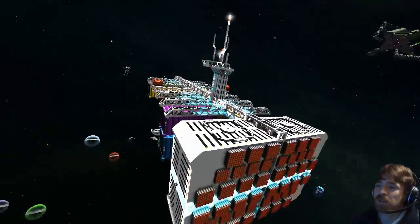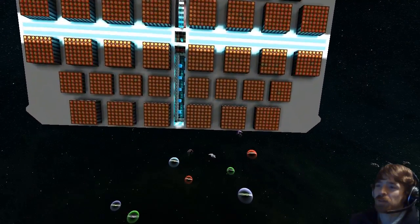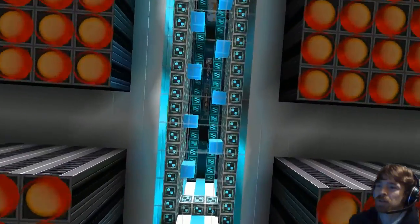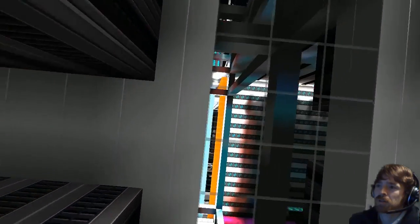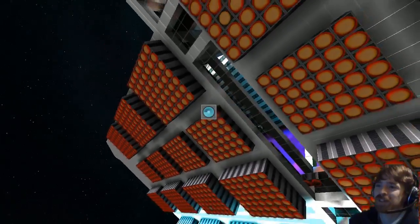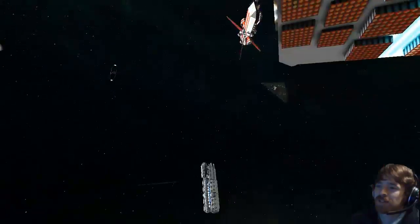Thank you. I wanted to do gravity elevators along the spine, and then back there will be room for the docking. The bottom half is a power section.